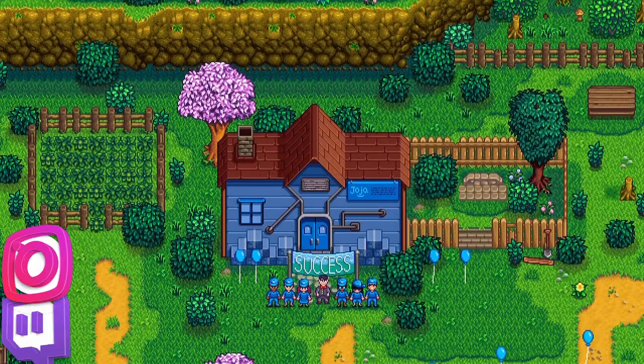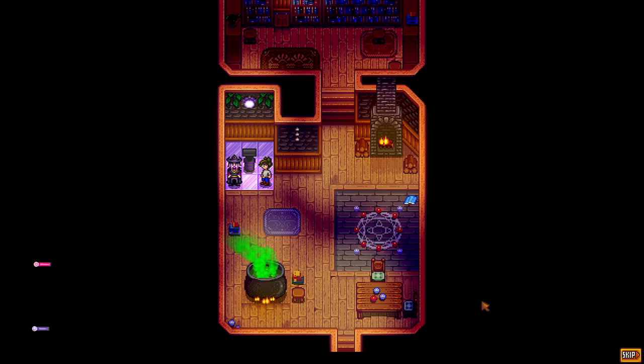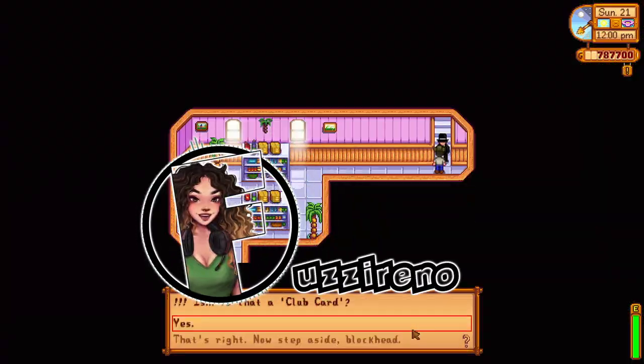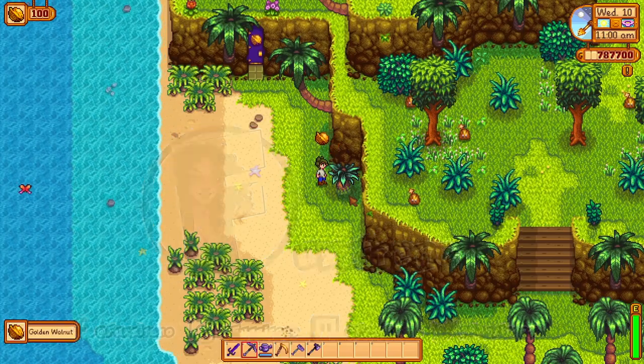So you've completed the Community Center or the Jojo Mart program and are heading into late game territory. Here are some great items to keep in mind to progress your gameplay further. Hey guys, it's your girl Fraz and welcome back to another Stardew Valley video. Completing the Community Center or the Jojo Mart program is considered a long-time goal in the game, so here are some items that become unlocked once these are completed and items that greatly assist in your late gameplay.